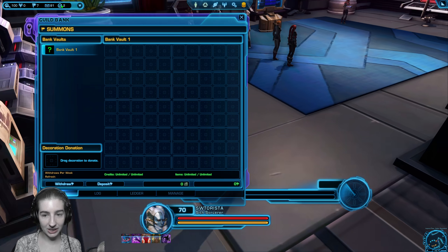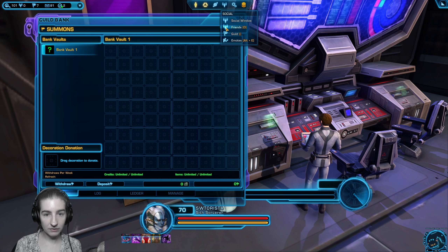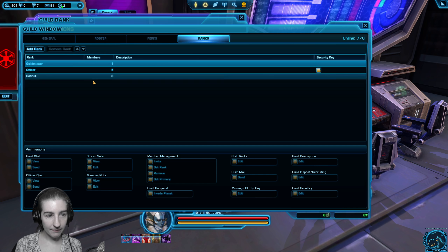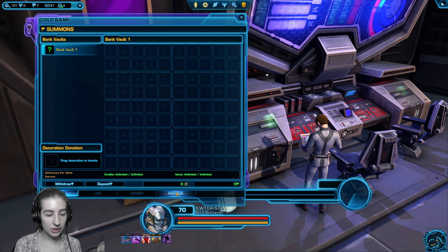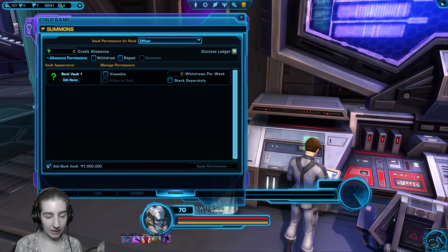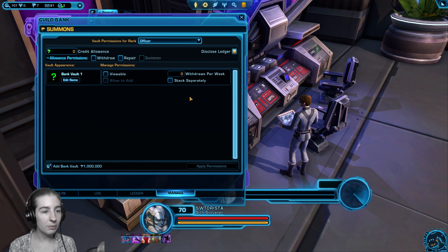Once you purchase a guild bank with your eight characters and your 600,000 credits, not everyone by default has access to it. There are ranks in your guild that you can edit, but on top of that there is a completely separate set of permissions just for the guild bank. As the guild leader you can use the manage button to edit those ranks. These are the hardest things to edit in the game in terms of rosters, ranks, and permissions — pretty much only the guild leader can do it.